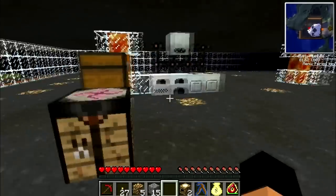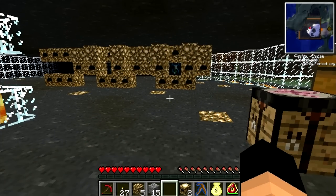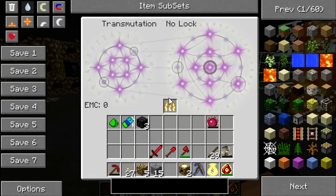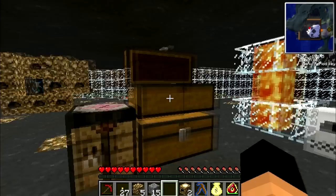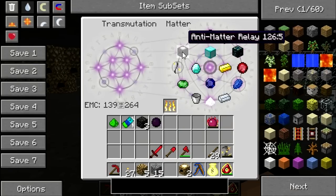I got some extra time — enough to get at least a relay. I'll sell one of the dark matters and get an antimatter relay.